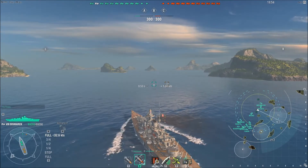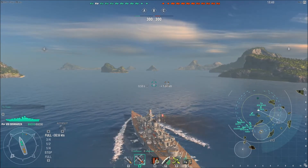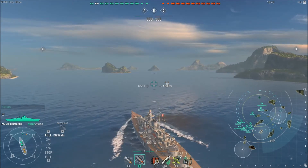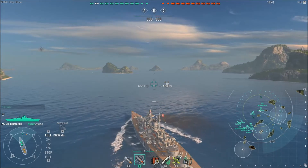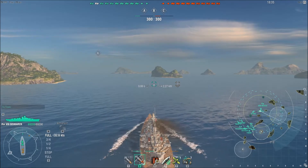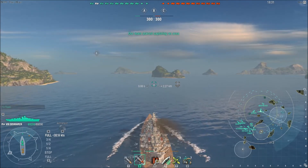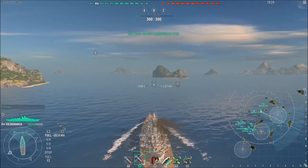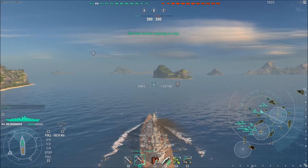In the replays you don't see me selecting ships for my secondaries to shoot, but I am running a full secondary build. When my secondaries do shoot, I did manually select them — it's the only way my secondaries will fire, is when I manually select a ship. Sorry about that guys. Now I am trying to use this island in front of me.